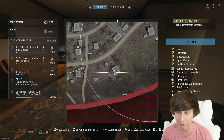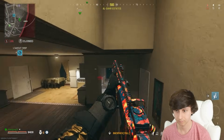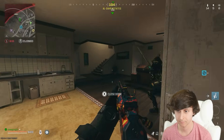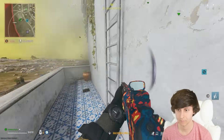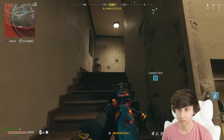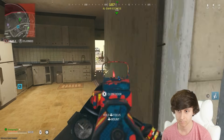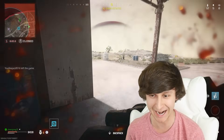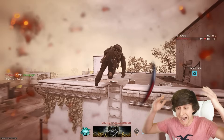It looks like we do have to move a little bit to the next circle, so I'm going to move to this building right here. Oh my gosh, there's someone here — someone's got some mines. We're going to make our way to the roof and play it safe. Oh, he's so weak — but I'm weak too, I got to be careful here. Oh no, I died climbing the ladder.